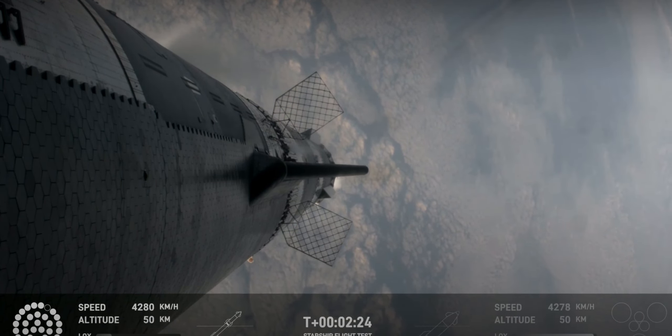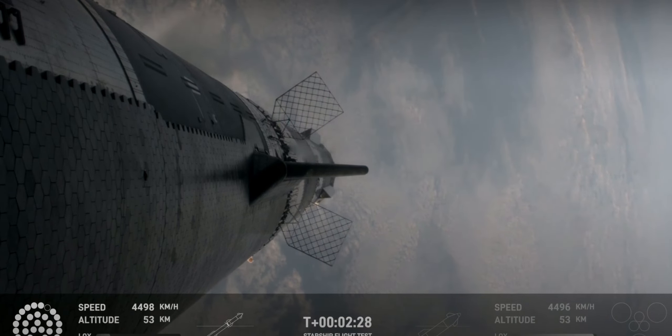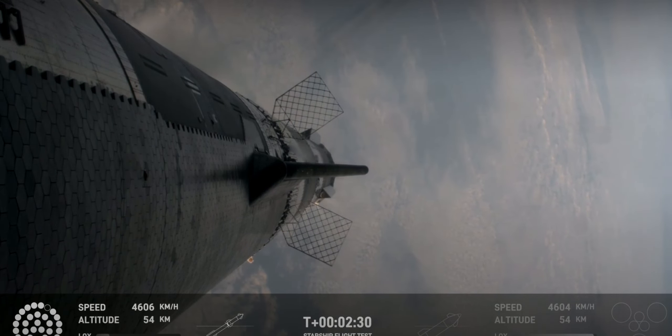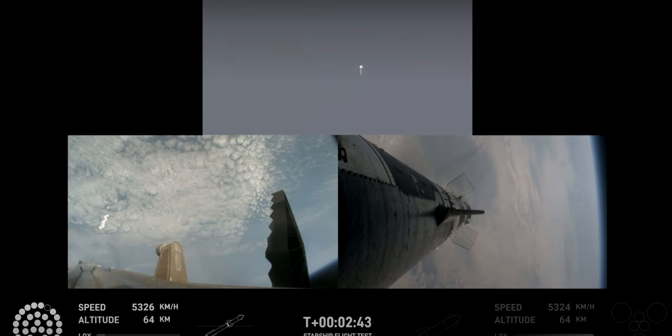As of right now, still looking at 32 out of 33 Raptors lit on the booster. We'll start to see those stagger down — they're going to turn off in banks, so you'll see the lights on the bottom left screen of the engines that are active start to turn off in different groups, and you'll see those three center ones remain lit.